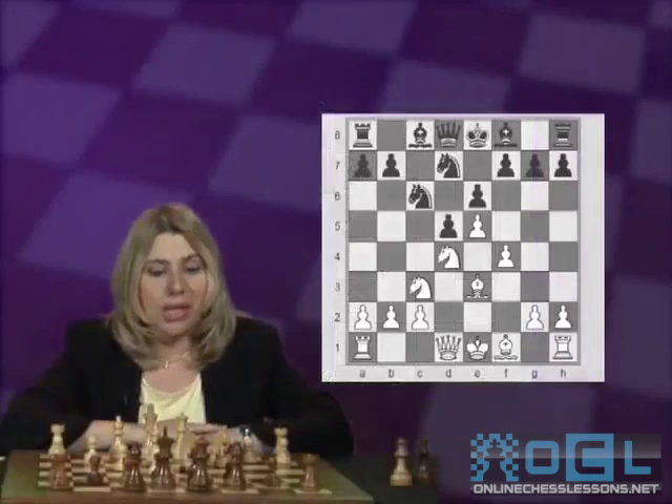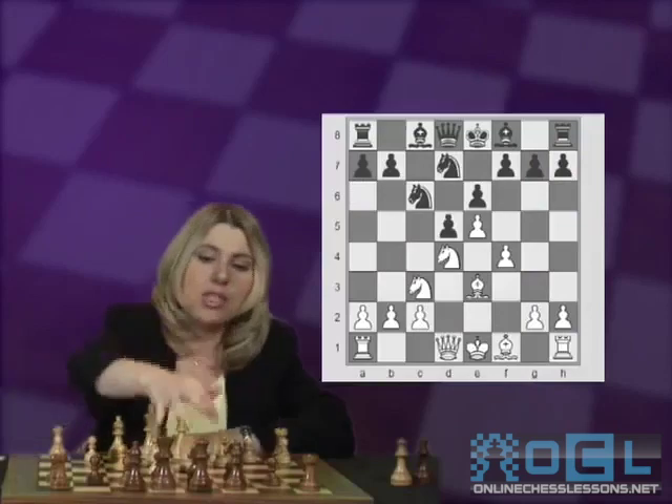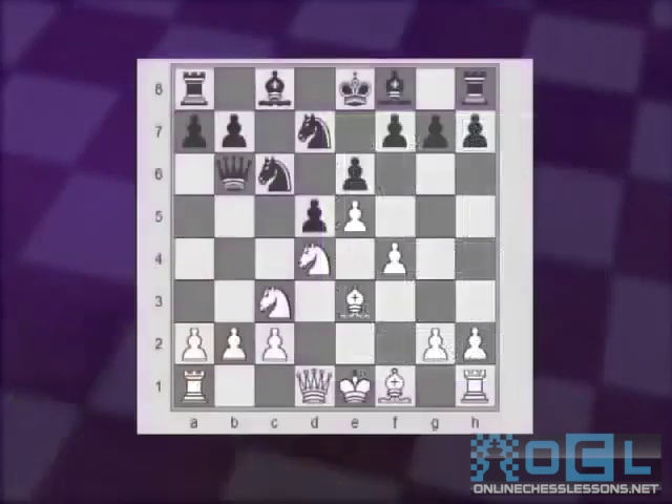In this position Black had two options: playing Qb6 or Bc5. Let's start first looking at the interesting possibilities with Qb6. Here White likes to sacrifice the pawn on b2, which is of course always somewhat risky.